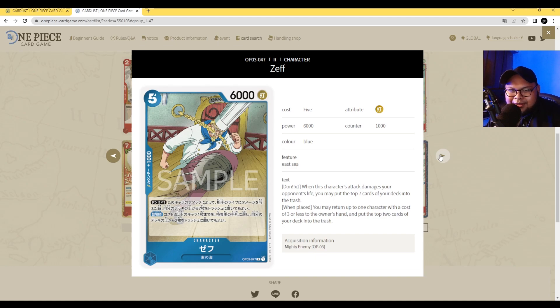Zef's Dawn 1 ability: when this character attacks and damages your opponent's life, you may put the top 7 cards of your deck into the trash. His second ability is on play: you may return one character with a cost of 3 or less to the owner's hand, then put the top 2 cards of your deck into the trash. On play you can return a blocker on your opponent's side, or return something like a Kaya to use her effect again. Zef is great. The alternate art is a banger. Zef is a great card for Nami, for sure.